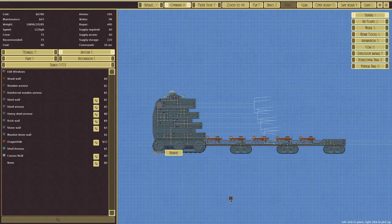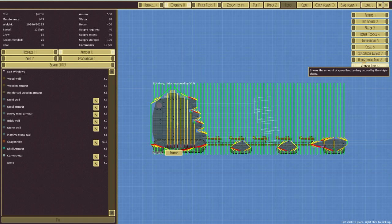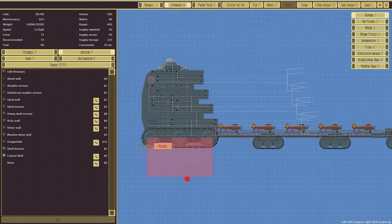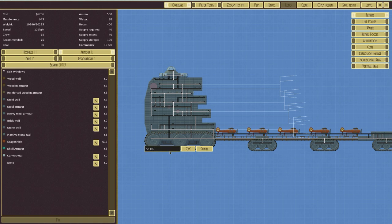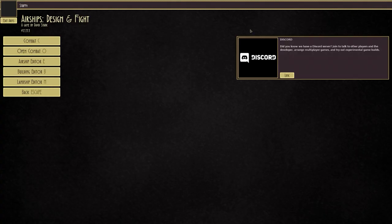Let's have a look at it: commands every 10 seconds, cost is 6786 generic units of currency, speed 122 kilometers an hour, crew 75 of 75. Coal 86, water and repair all seem fine. Horizontal drag — it's not very maneuverable. I think that'll do. We need a name — we'll call it the Rhino. Save the design. Oh, we already have a Rhino. We'll probably rename it the Hippo. So there is the Hippo — let's find out what it's like.